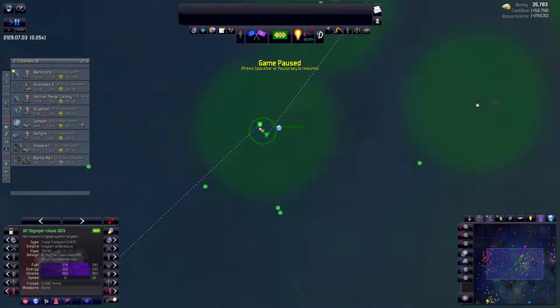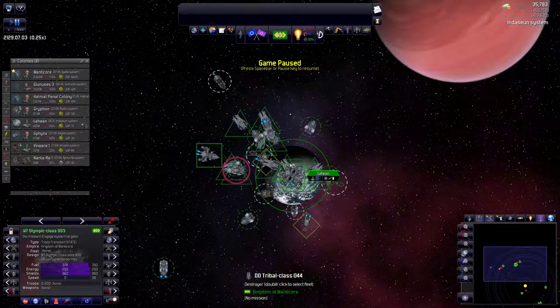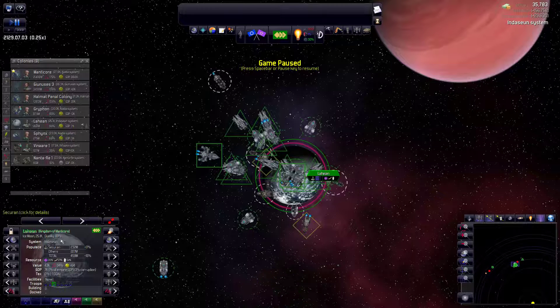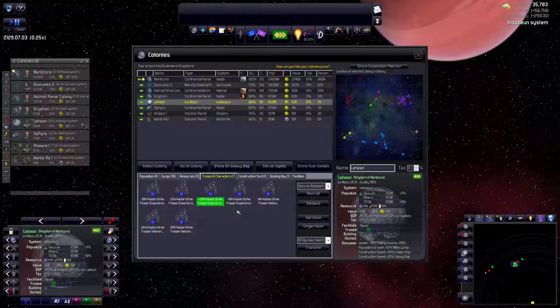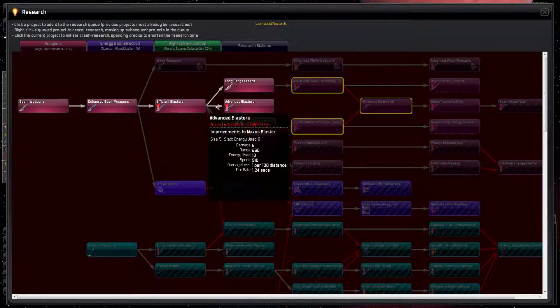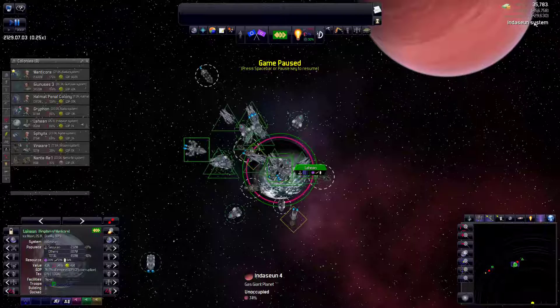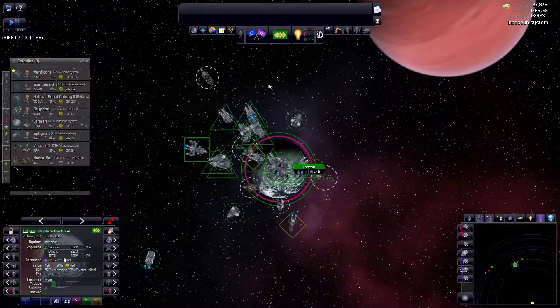The last thing is we have a group of four moving off from Laheyan to Gyanese. So we just need to wait for the remaining troops on Laheyan to get patched up - they are very close, all in the 97 to 99 range, so we're good there. With a little bit of extra money, now money is going to drop because I just built that space port, but I think we're okay to actually advance time now.